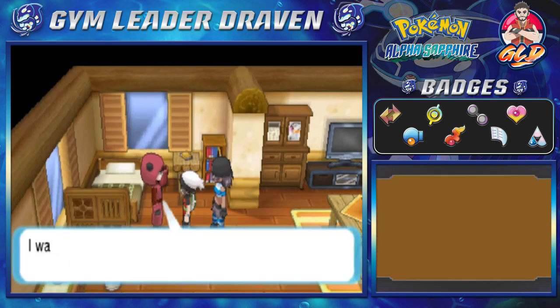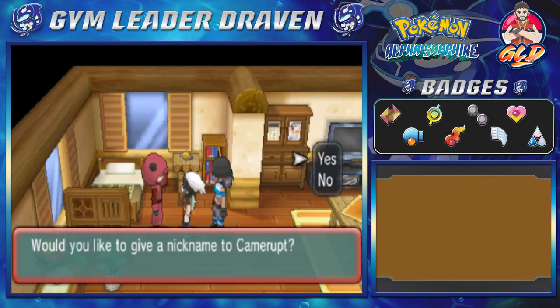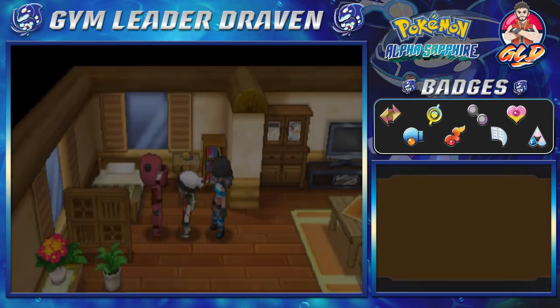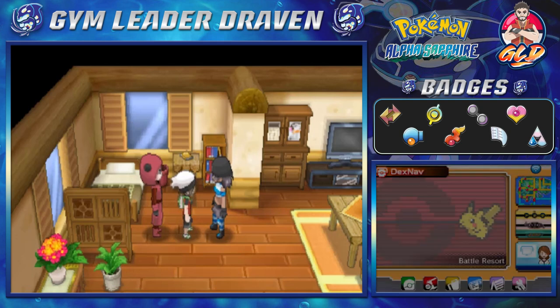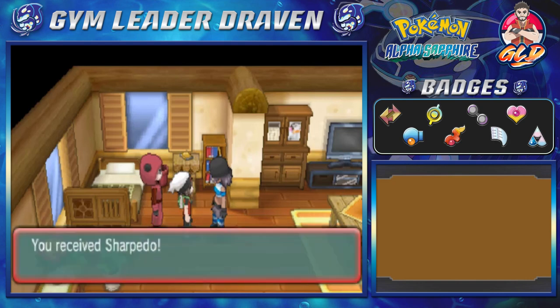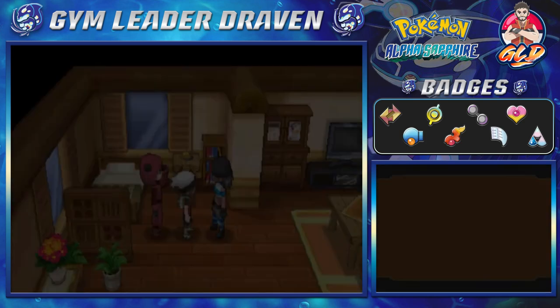Okay, we're back - we received the Camerupt. Would you like to give it a nickname? Yes - let's call it Vesuvius. 'Thank you, take good care of my Camerupt - it loves to run more than anything.' And if you talk to her, she says 'I want you to take my Sharpedo.' Let's go ahead and take it - the perfect nickname for this Pokemon is Torpedo. You guys remember in Pokemon Emerald? Torpedo - this feels pretty good.